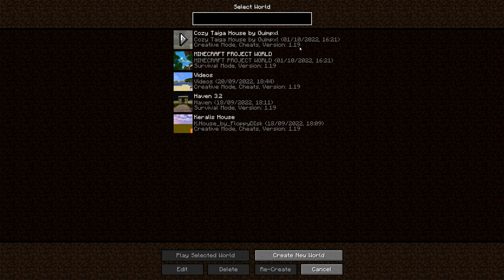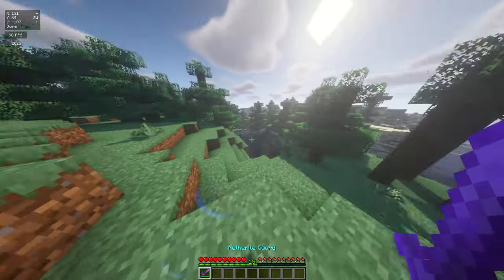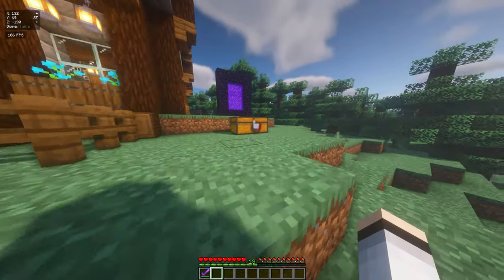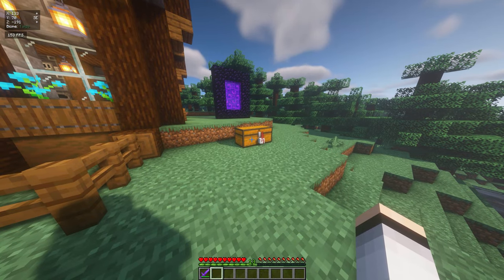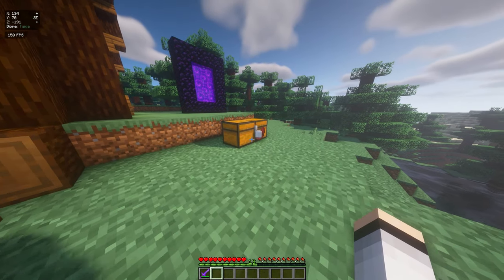The game says, 'Let's give it to both — inventory and chest, why not?' So we're going to hop back into our world, let it load up, and I can see that it's worked already. I can see this worked because I have the Netherite sword in my inventory. When we open the chest we should have another Netherite sword.